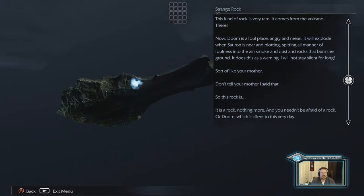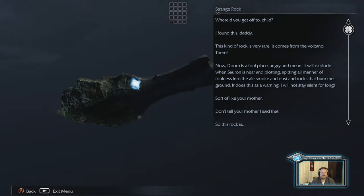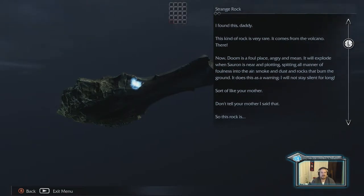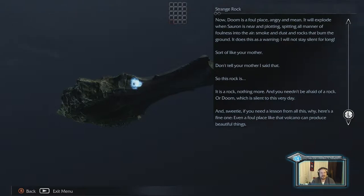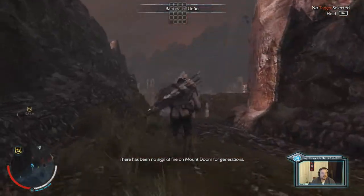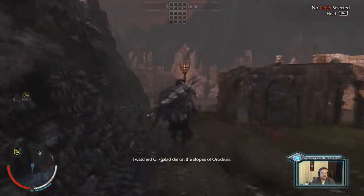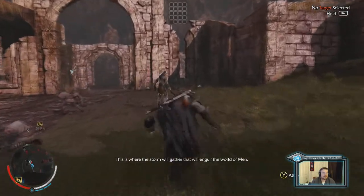I found this daddy — what kind of rock? It's very rare, this kind of rock is very rare. It comes from the volcano — Mount Doom is a foul place, angry and mean. It will explode with Sauron near, spitting all manner of foulness into the air, smoke and dust and rocks that burn the ground. There has been no sign of fire on Mount Doom for generations. I watched Gil-galad die on the slopes of Orodruin, burned to death by the heat of Sauron.